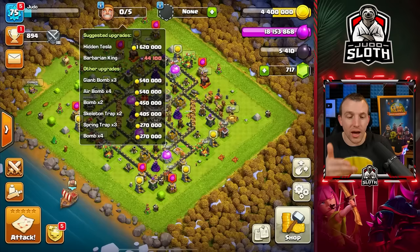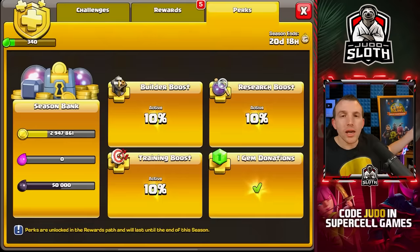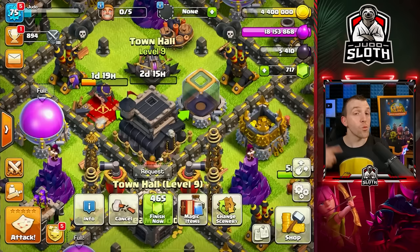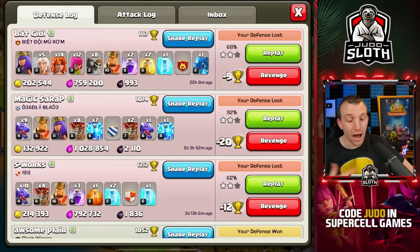I can probably get the hidden Tesla done as well, so we're pretty much ready at Town Hall 10. You don't always have to max — you just have to keep your builders working. My elixir has been overflowing and I've barely attacked this month, so the season bank elixir is already full. When we get to Town Hall 10 the walls start becoming a lot more expensive — half a million per wall piece — so we can dump the excess elixir into walls.